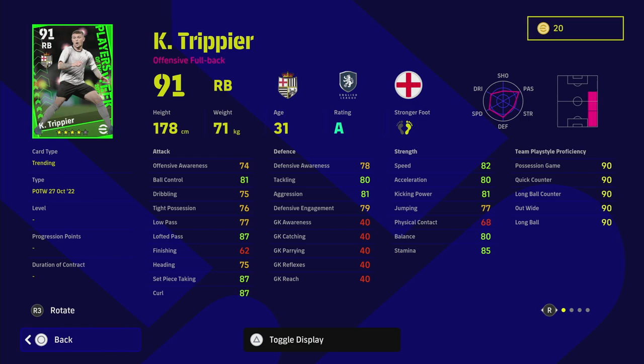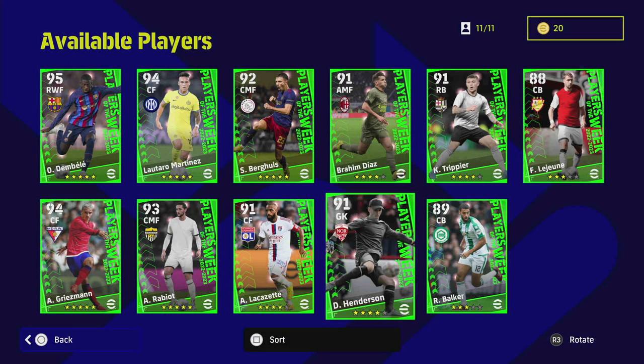Trippier at right back has 78 defensive awareness and 74 offensive awareness. He's got a good engine, lots of player skills, early crosser and long ball expert as his playing style. He's also got blocker and interception, which for a right back is extremely useful. Trippier could be a really underappreciated right midfielder in a defensive mindset while still getting forward — he's got 81 ball control and 87 lofted pass. With weighted pass, pinpoint crossing, and low lofted pass, you're going to get a lot of balls into the box.